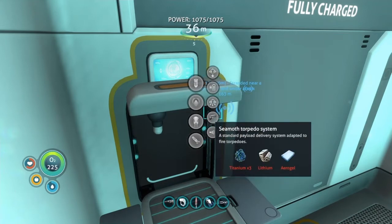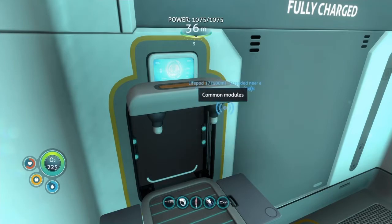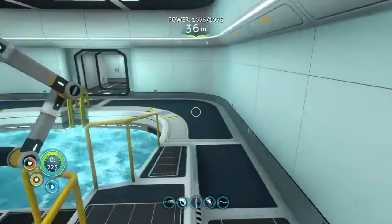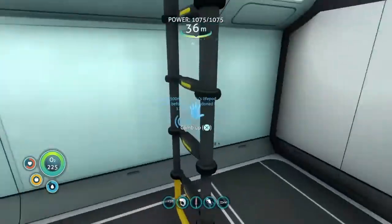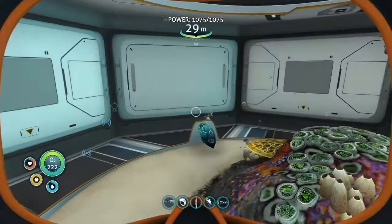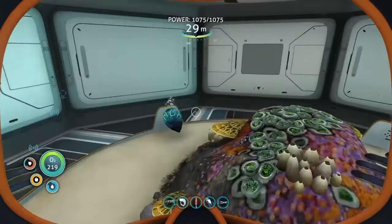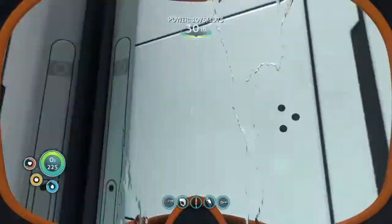I can get every upgrade for the seamoth. I'm not sure about the depth modules though, and these are just general modules for the cyclops — you need blueprints for them and I don't actually know where you get half of them. Also, I want to go put the egg I found in here. I may have already done it actually — where is it on my cyclops?